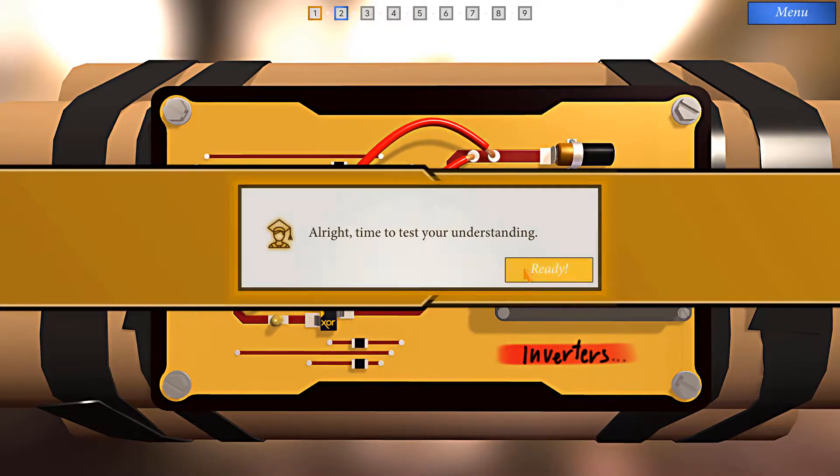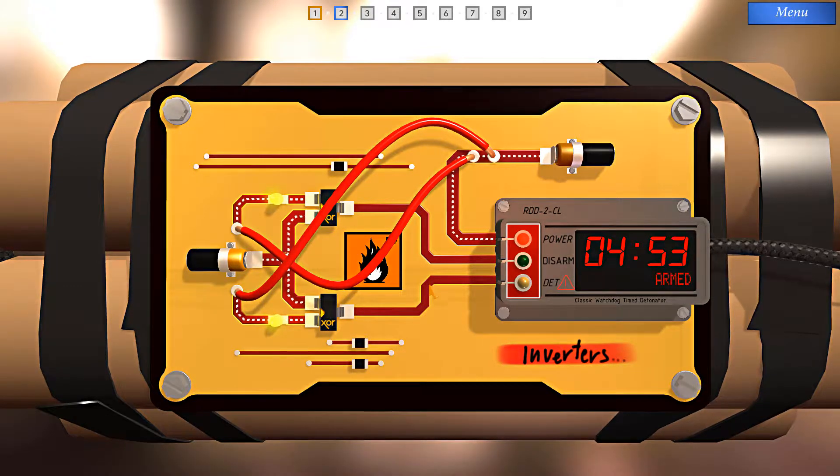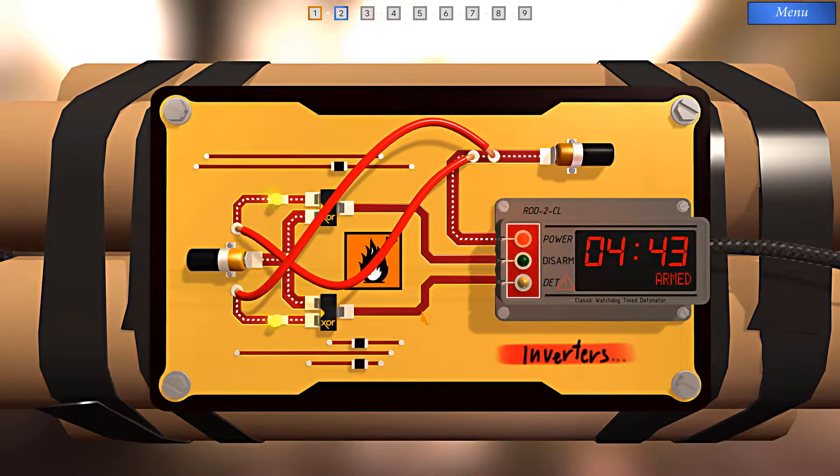Time to test our understanding. We have a detonator path connected to an XOR that is currently receiving signal on both inputs. So as long as that remains, nothing will get through, and the bomb won't go off prematurely.